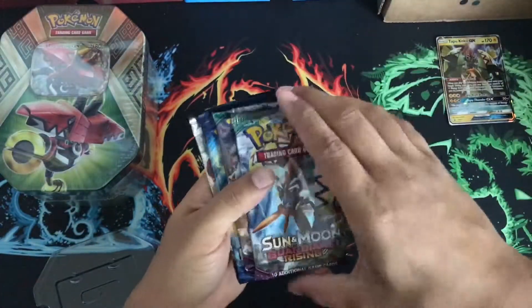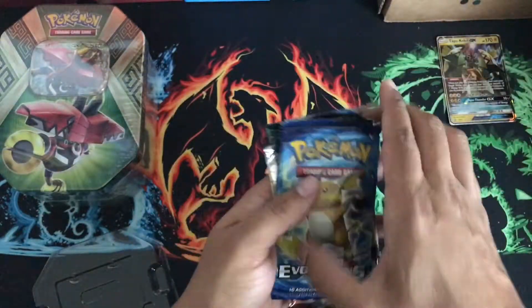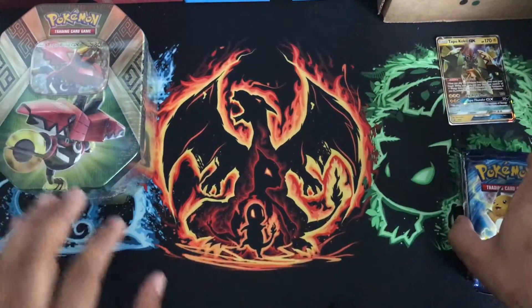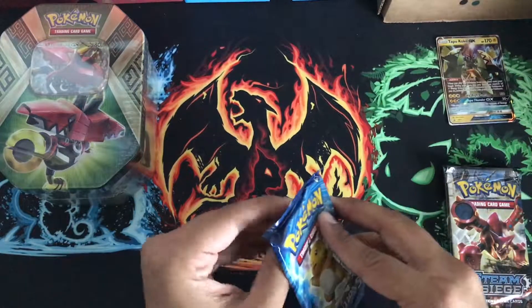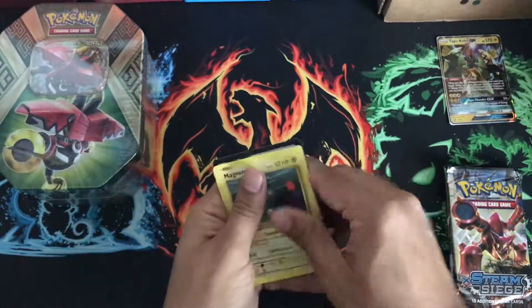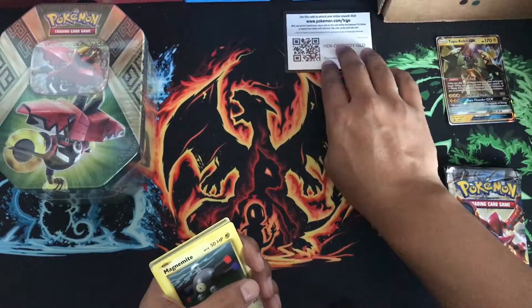Get these packs out. So we got the Thundermoon, Guardians Rising, Guardians Rising, Evolutions, and a Steam Siege. All righty. So let's do a little tin battle — let's see what pulls Tapu Koko can get compared to Tapu Bulu and decide who has better pulls. My code card is up for you guys.